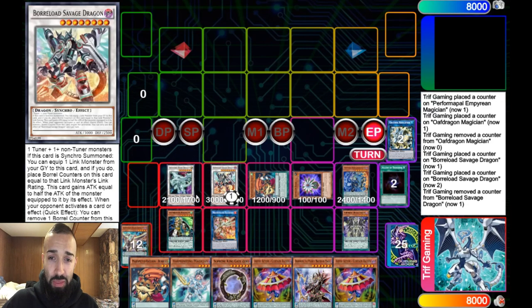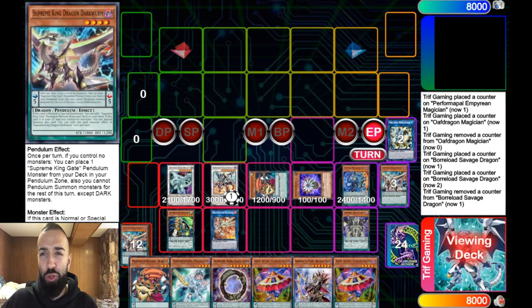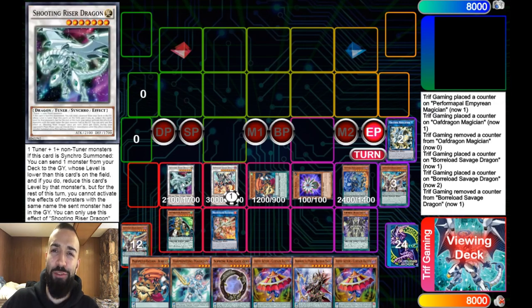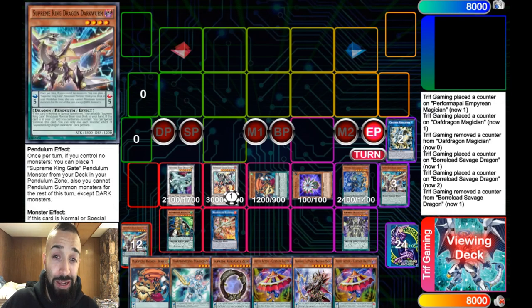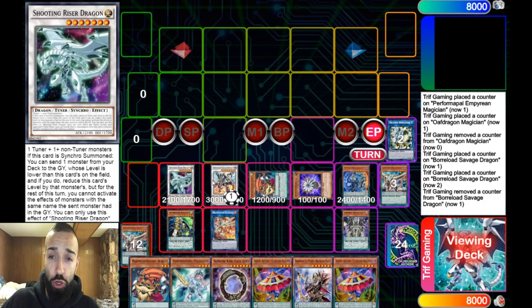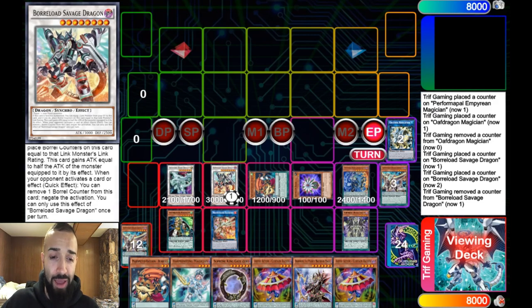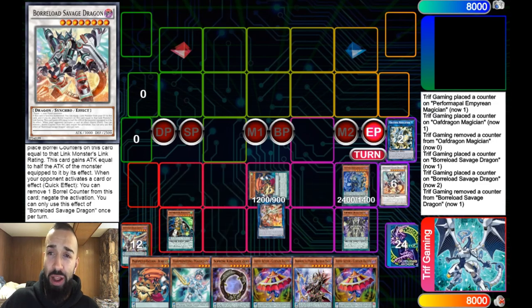Right after that, Crystal Wing Needle Fiber effect summons out Shooting Riser Dragon. Needle Fiber needs to be banned! Shooting Riser Dragon effect — send a Dark Worm to the graveyard, and Shooting Riser Dragon is now a level three. Glow Bulb is a level one; they're both tuners. Savage Dragon is a Dark Dragon level eight synchro.